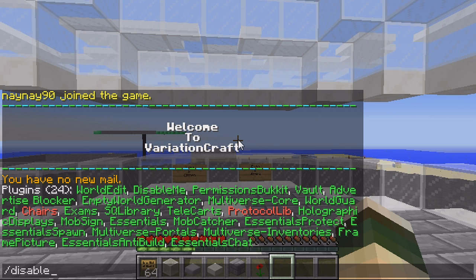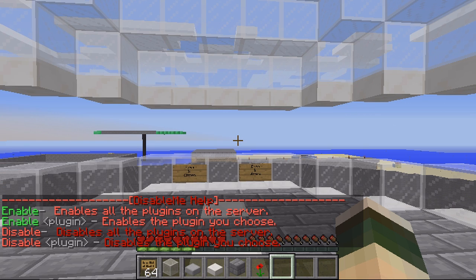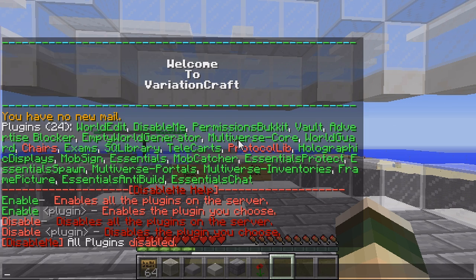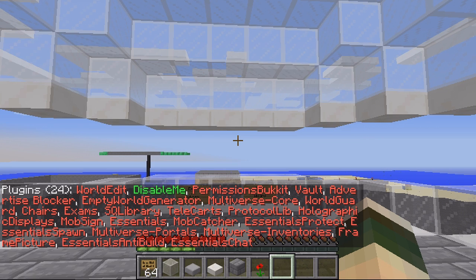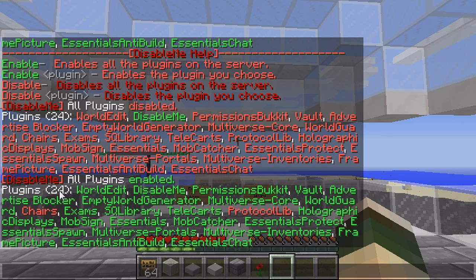If you do /disableme it just shows a list — you've got enable, enable, disable, disable. If you do /disable, it disables all plugins. If you go /plugins again, you can see everything's disabled apart from DisableMe. Then to enable them again you just do /enable, and as you can see with /plugins, they're all enabled again.